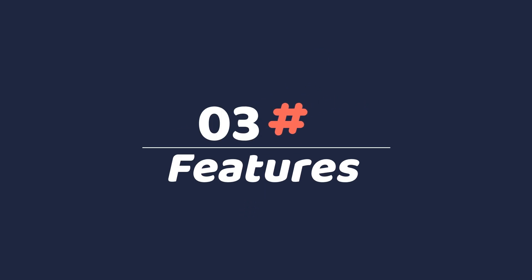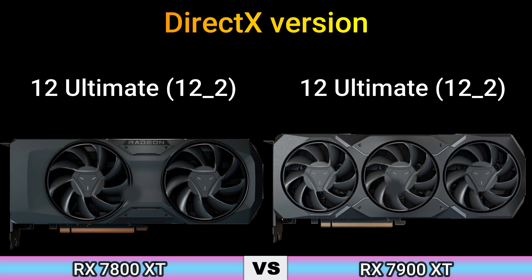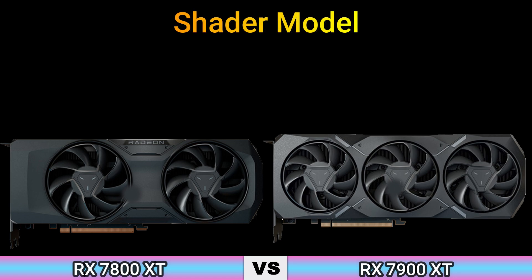Part 3, Features. DirectX Version: 12 Ultimate, 12.2. OpenGL Version: 4.6. OpenCL Version: 2.2. Vulkan: 1.3. Shader Model: 6.8.